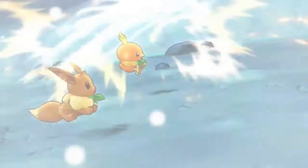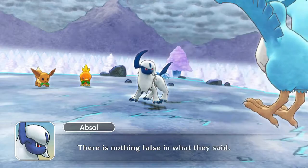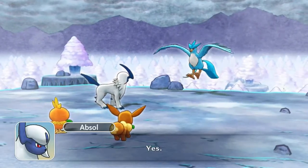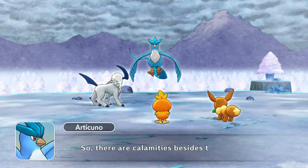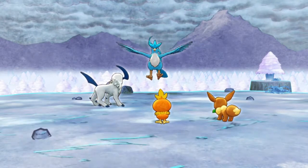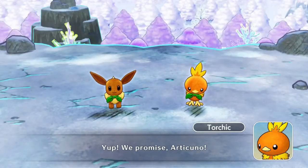Stop it. Yay, Absol! There is nothing false in what they said. Calamities are indeed occurring in nature everywhere. Is that true? Yes. I have the ability to sense natural disasters. The calamities taking place now are of a special nature — I've never experienced such before. So there are calamities besides this. Fine. I will choose to believe you. You may pass. Articuno! However, you must try to prevent the calamities from spreading. I'm counting on you. We promise, Articuno.